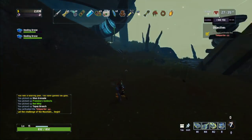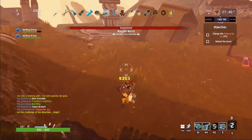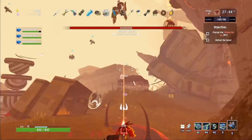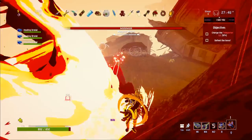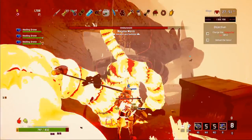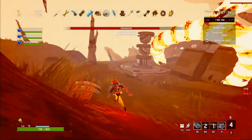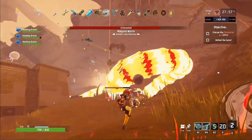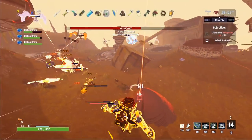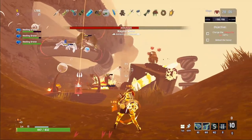Going back to the Loader herself — I've been told that apparently the skins in the game can give you different abilities. For the Loader, for example, her grappling hook apparently turns into a spike, which is pretty cool. I haven't gotten that yet and I don't know how to unlock it, but I'll figure it out soon.